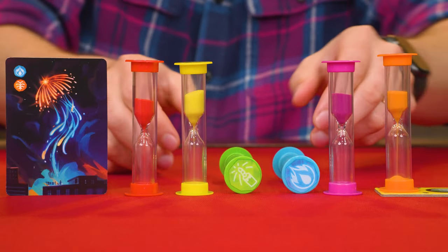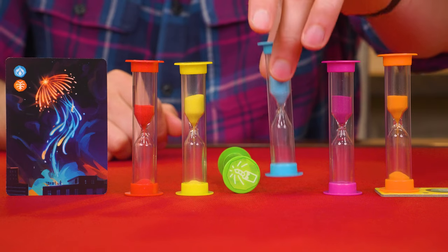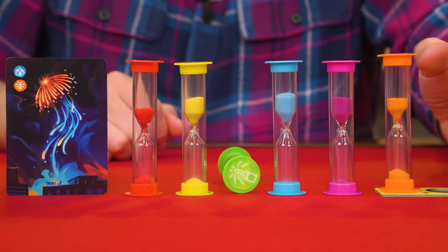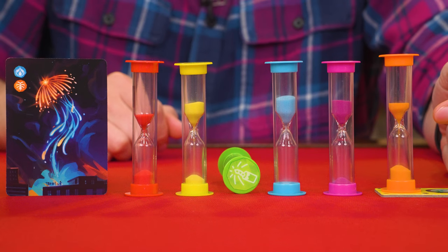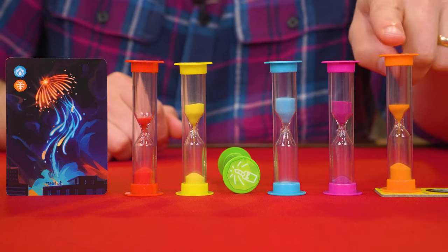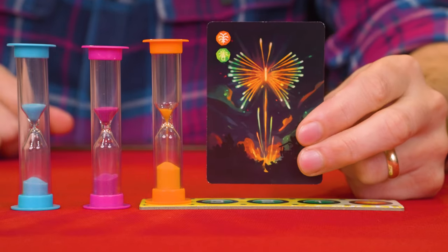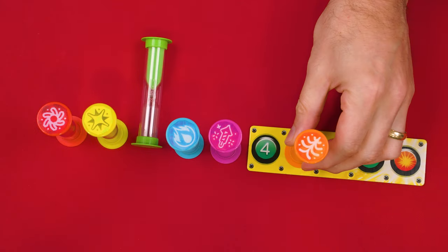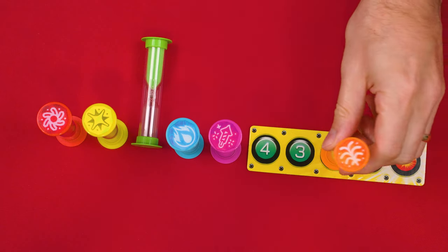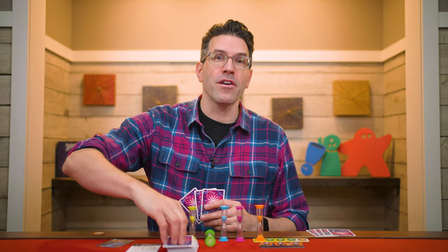Sometimes sand timers begin the game lying down. When you play the color of one of those, just stand it upright so its sand is in its top half like this. Orange is a special timer in this event — it's on the countdown track and can only be flipped if its top half is empty. If you play a card for it while it's still draining, you still flip the other color, but ignore the orange one. This is the one situation you don't have to flip a timer you've played the color for. If you play a card showing orange and its timer is empty or becomes empty during your turn, flip and advance it to the next lowest value on the track. After flipping both the timers on your played card, or only one if it showed orange before orange had run out, your turn ends by drawing a new card from the deck.